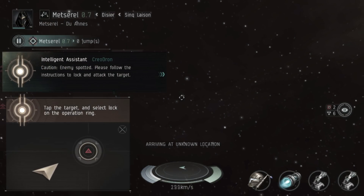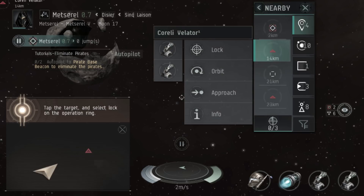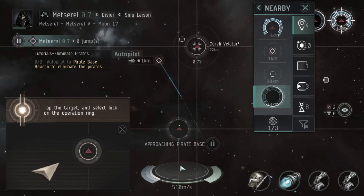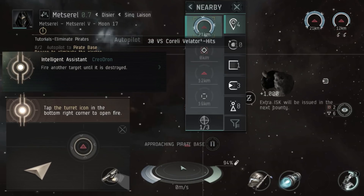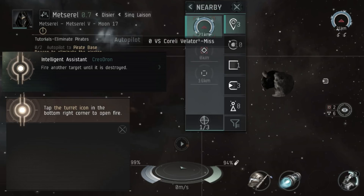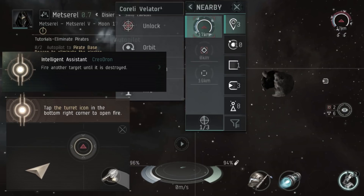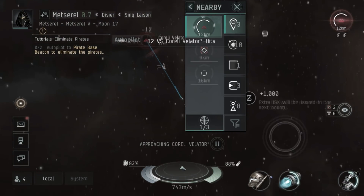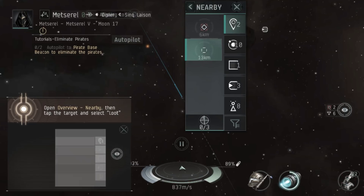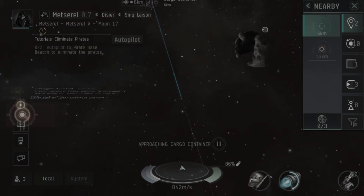We're now arriving at the pirate base. This mission has two enemies as well as a cargo container to loot. We kill them in the same way as before — they aren't too difficult. As a pro tip, you can group guns by dragging one gun on top of the other as long as they're the same type, which makes things a little easier. If an NPC is outside your optimal range, you can find that out by long-pressing the gun icon, then tap on the NPC and click approach to move closer.